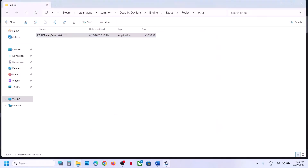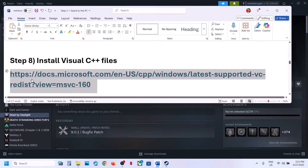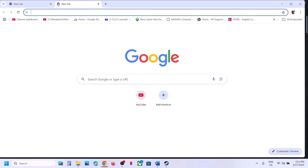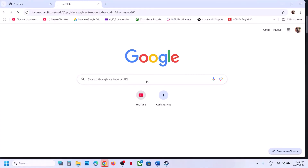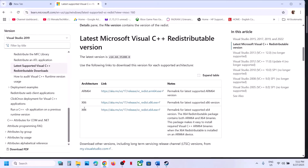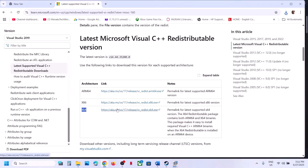Still not working? The next step is to install Visual C++ files. Copy the link provided in the video description, open it in a browser — it will take you to the Microsoft website where you will see Visual Studio files. Download the x86 file and run the exe. If you see a Repair option, click Repair; if you see an Install button, click Install. Then download the x64 file and do the same.